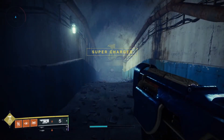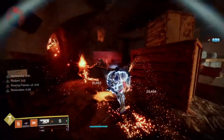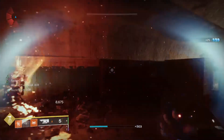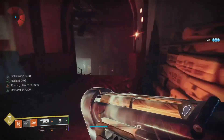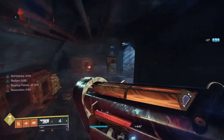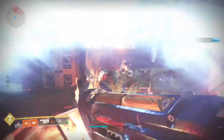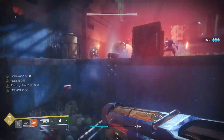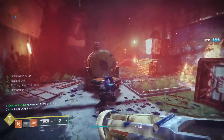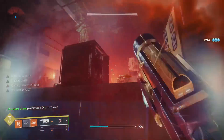For a quick gameplay demonstration: run in there, get one quick shoulder charge off, and look — already have Roaring Flames times three. Melee, melee, create more Sunspots. Already almost have my shoulder charge back. Throw out that grenade, take out multiple enemies — look at that, four elemental wells right there. Just keep going. This build only becomes more potent with teammates because if they run through your Sunspots you're getting Ember of Benevolence and also giving them increased ability regen.